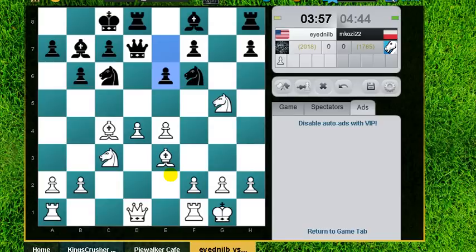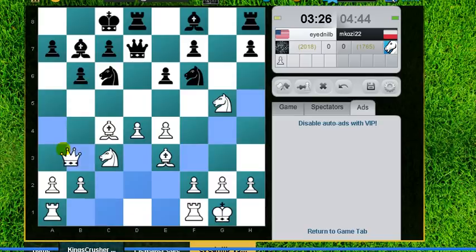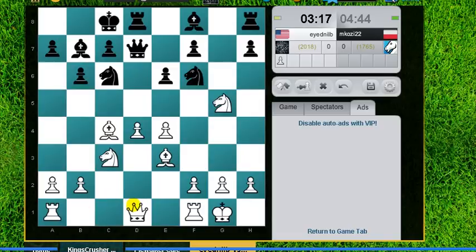Open g-file doesn't really scare me. Can I play d5, takes, takes... d5, takes, takes, knight takes. Hmm. How about Queen b3 threatening knight takes? Queen b3 threatens... oh, my pawn is hanging. Queen b3 would threaten knight takes f7. But my pawn is hanging. This is the problem. Well, let's try it.